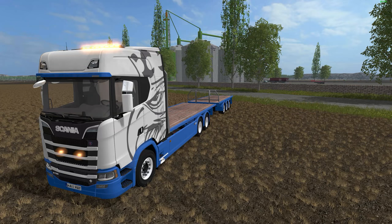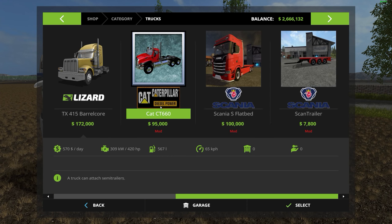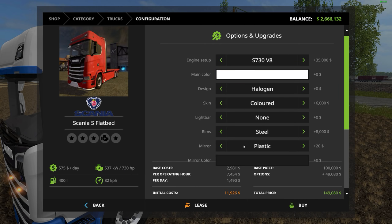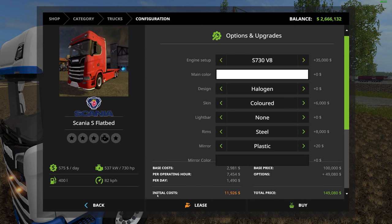Before we take a look at that, let's run over to the shop very quick. It's located under trucks and there it is at the end. Look at all the different things you can choose from — seven different engine sizes all the way up to 730 horsepower. You've got all those main colors to choose from, and you can change the mirror color as well. Very very cool.